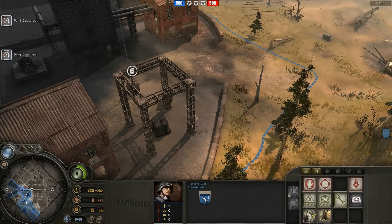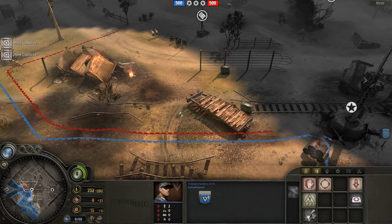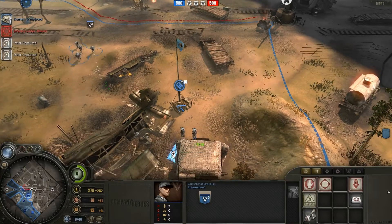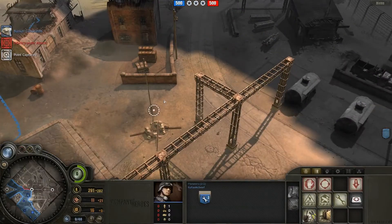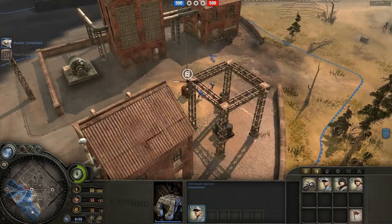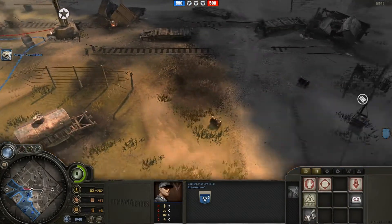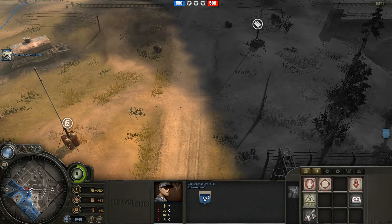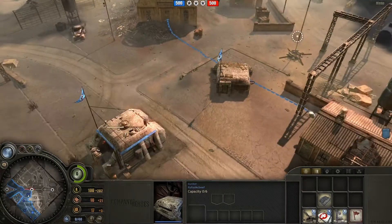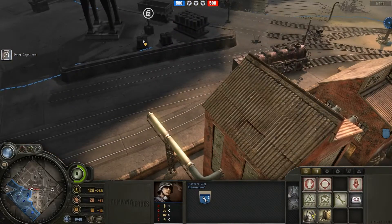So that even if you do notice, you're going to be like 'oh shit, he's capping all these points.' I'm going to go over here and try to cap this fuel point. I don't know what you have over here — oh, you have riflemen, so I don't know if I really want to fight those riflemen. I don't think you have anything that can blow up my bunker even if you find it, so I'm not super worried.